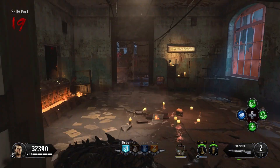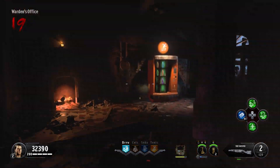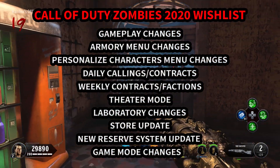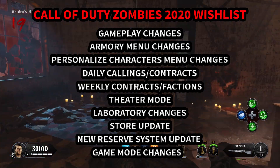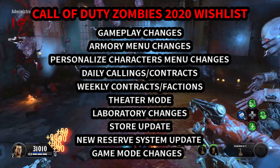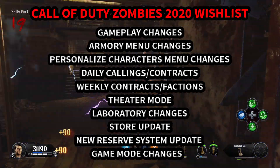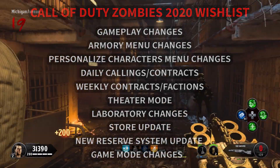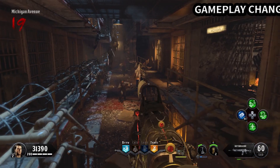What's going on fellas, welcome back to the channel. My name is Grizz. Today we're going to be tackling the Call of Duty 2020 wish list — things that we want in zombies that we didn't quite see in Black Ops 4, some improvements. Treyarch, if you're watching this video, be sure to check the comment section below — my subscribers here got some really good input.